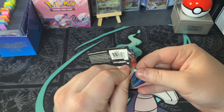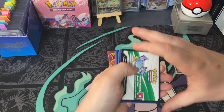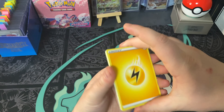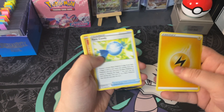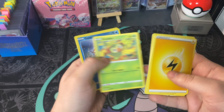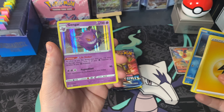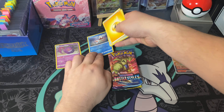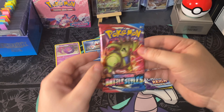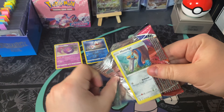We're going into our first Sword and Shield base pack. We've opened plenty of these packs on the channel. Here is the code card. Let's see how lucky we got: Electric Energy, Lucky Egg, Rare Candy, Hitmonlee, Vulpix, Pincurchin, Hoothoot, Mudray, Grookey, Goldeen. Going into a holo rare — Gengar! Look at that art. Absolutely stunning. Very cool to be kicking off today's opening with a holo rare like Gengar.